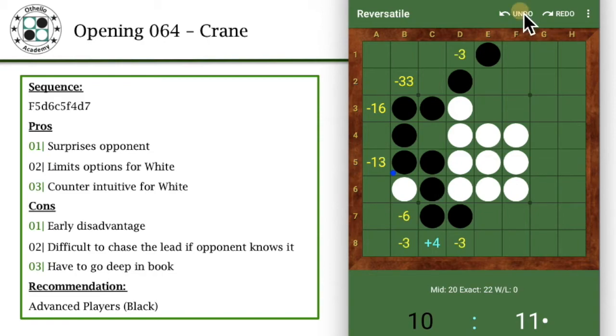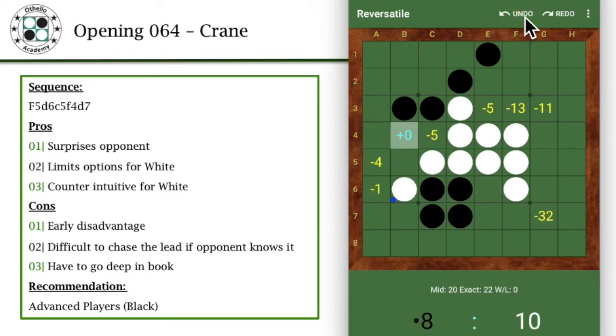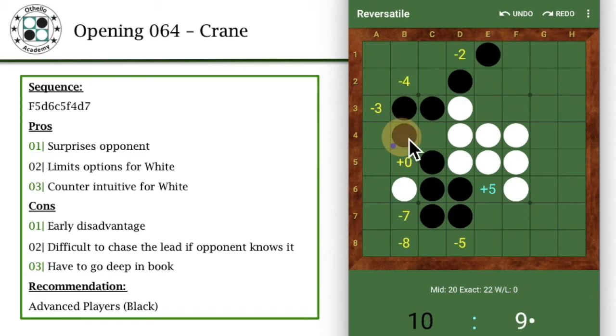It's very counterintuitive to want to play E6 and give that up to your opponent. This kind of limits options for white and also is very counterintuitive. I've seen the top online blitz player play this pretty often, but it's extremely difficult to play out. You basically give up an early disadvantage and it's very difficult to chase the lead if your opponent knows how to counter it. So I would recommend this for advanced players and above.